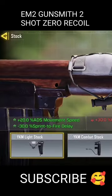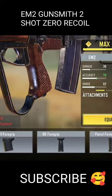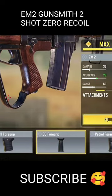The third item we are going to use is the Yicom Light Stock to improve aiming movement speed by 20% and less delay between run and fire. The next item we are going to use is the BO Grip to decrease the recoil, but there is precision.